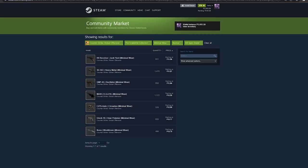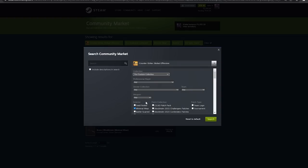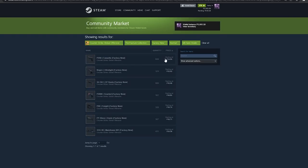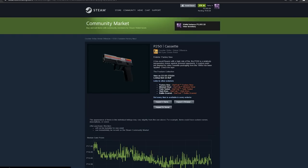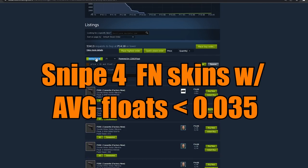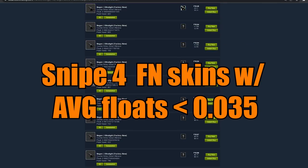If you are able to find 6 of these skins, go back to the page, and in Show Advanced Options change the collection to Fracture and change Minimal Wear to Factory New. Just find 4 Factory New skins with an average float below 0.133, and you should be good for this trade-up.